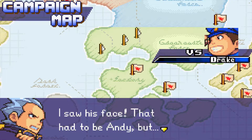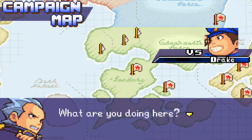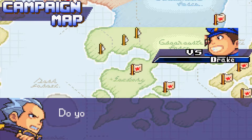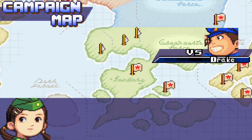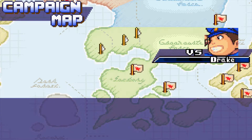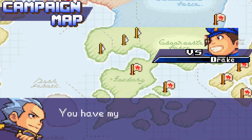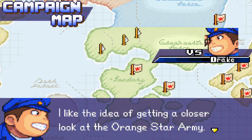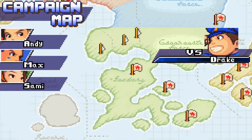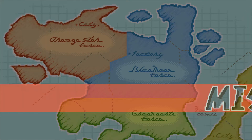Hello and welcome back to the final episode of Fighting Against Green Earth. After this, we'll be finally fighting the final foes. Completely different maps depending on who you pick, and I'm going to be picking Andy because he's got a really unique and fun map. We're almost done in the game — Mission 18 of 22.